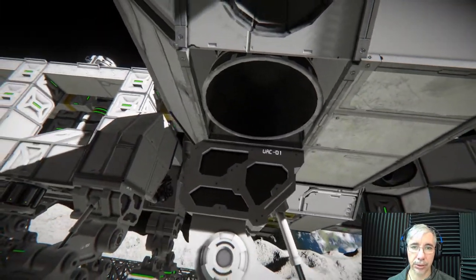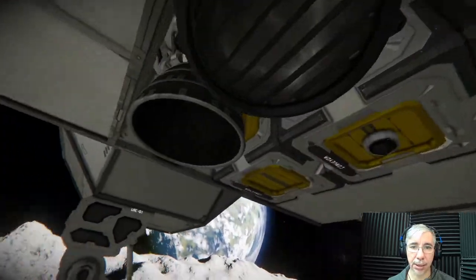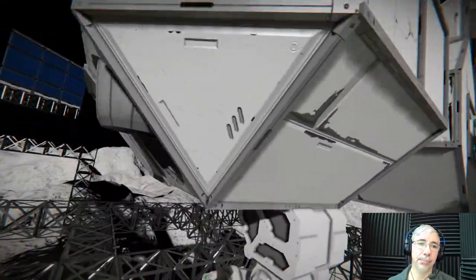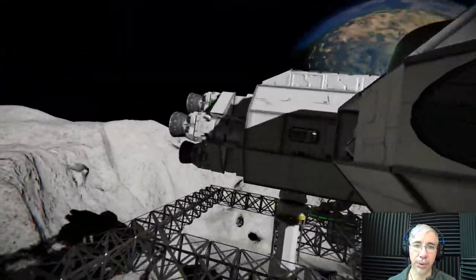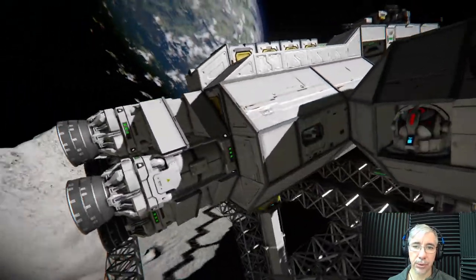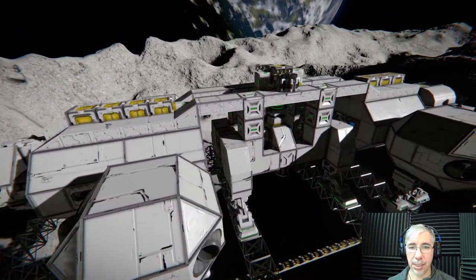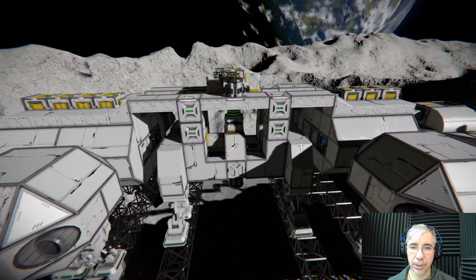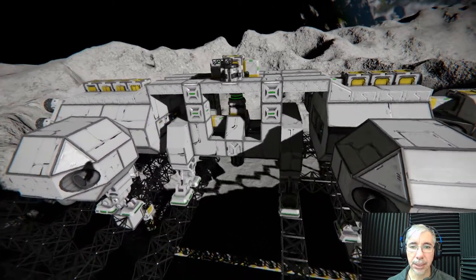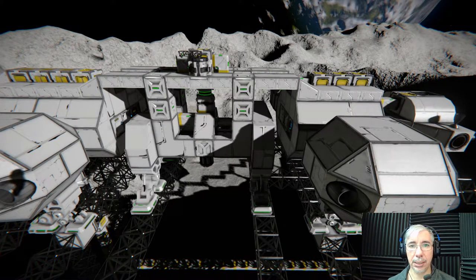The lift thrusters are hydrogen thrusters — a total of eight, one in each pod and four in the body. Lastly, we have the impulse thrusters located at the back, also hydrogen thrusters. The impulse thrusters are meant, as the name says, to give the ship an impulse forward for traveling.